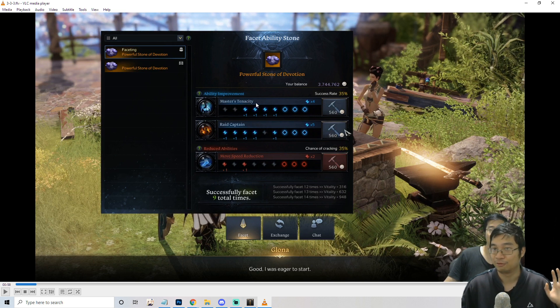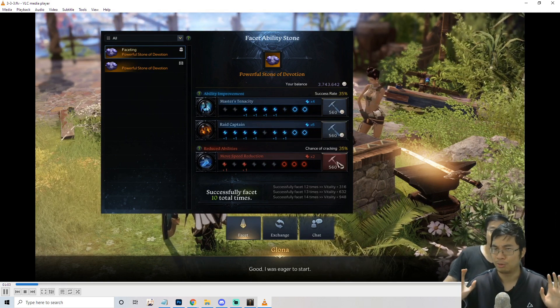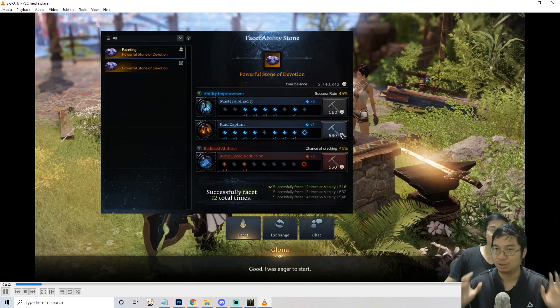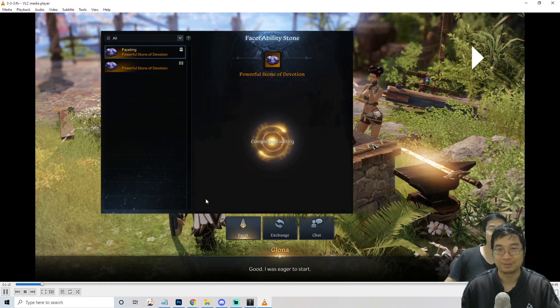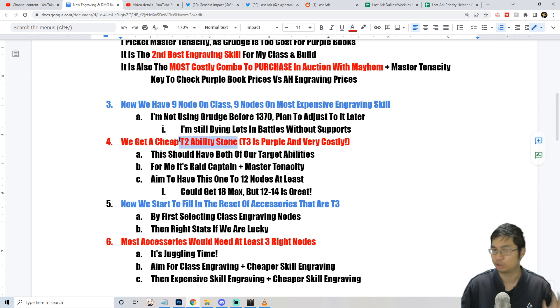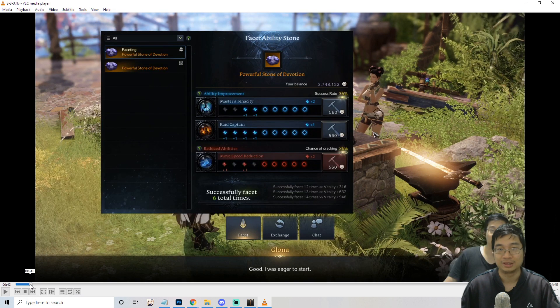If you guys want a detailed guide I will make an Excel spreadsheet with calculations. This takes a bit of randomness and getting used to, but if you do it correctly you can likely get at least 12 nodes. Even with my fail on the final part I still got 12 nodes. You also get a bit of bonus vitality for doing at least 12 successes. Because the tier 2 ability stones are so cheap, if you fail with one you can just try again. The first time I got 11, the second time I got 12 nodes in total.